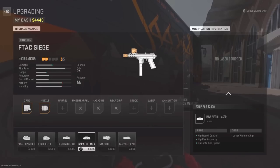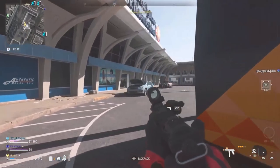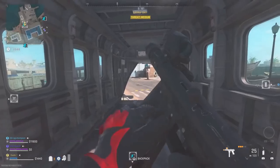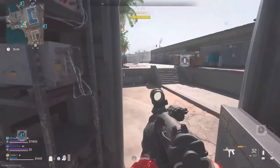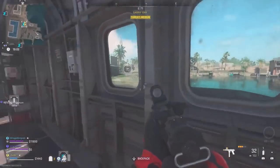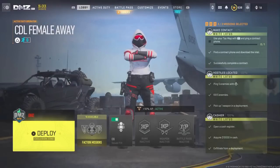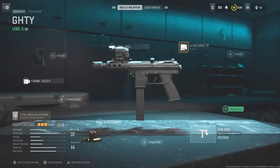You'll see that this weapon I have is such a low level that none of the attachments are unlocked. After you equip the attachments you want — one or multiple — you want to x-fill with that weapon. Once you are fully x-filled and leave the DMZ match, you can go over to that loadout and save it as a custom mod. And there you go — you're done with this glitch.